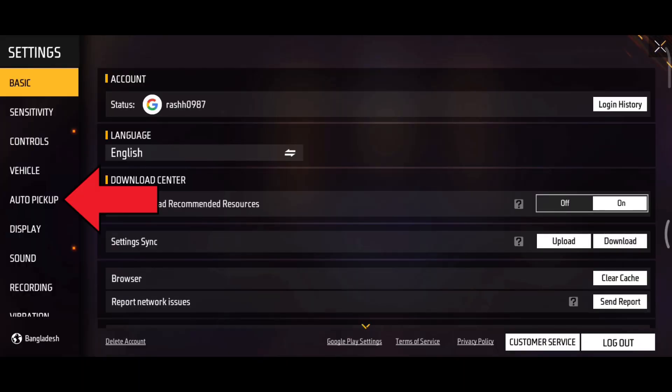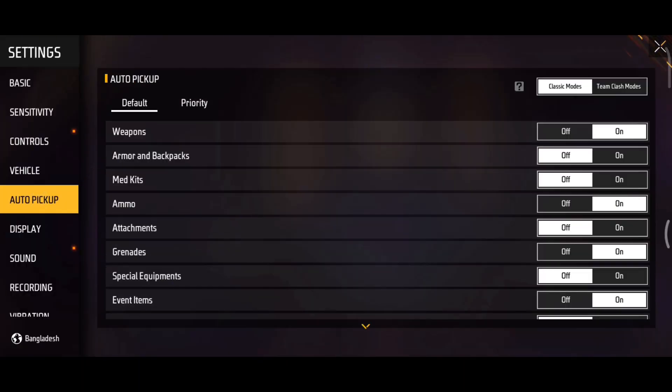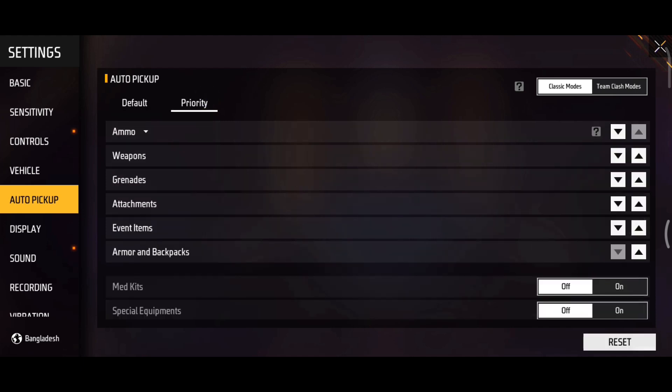Then click on auto pickup on the left side of your screen. Here you can customize this setting according to your preference. By following these steps, you can simply auto pickup in Free Fire.